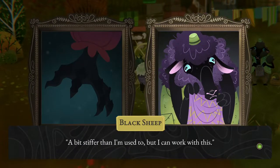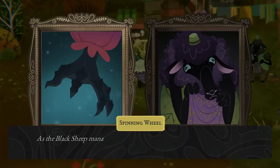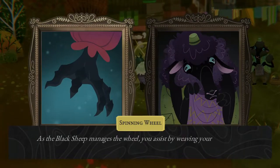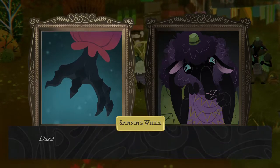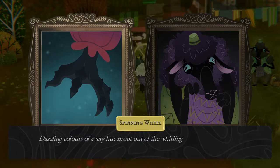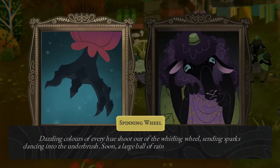A bit stiffer than I'm used to, but I can work with this. She rolls up her sleeves and prepares the bobbin. As the black sheep manages the wheel, you assist by weaving your own magic into the fibers as you feed them through the device. Dazzling colors of every hue shoot out of the whirling wheel, sending sparks dancing into the underbrush.